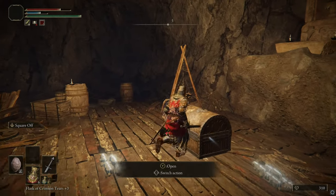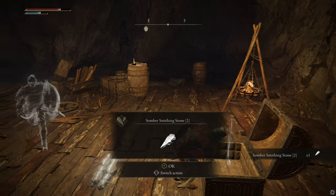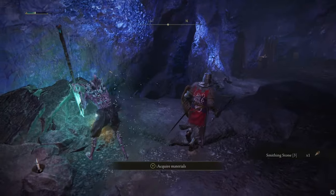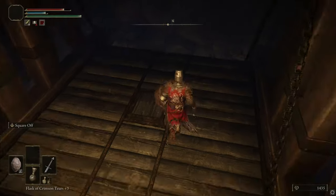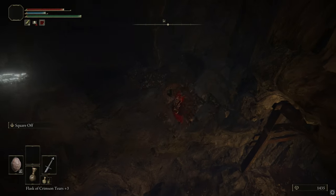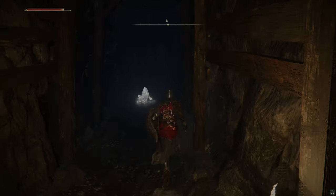It's definitely worth making your way through this cave because there are a lot of materials for you to get — Smithing Stones 1, 2 and 3, and even Somber Smithing Stones as well, which are good to have. There are also quite a few elevators in this cave, so it's worth jumping off and checking every single corner, making sure you do not miss any materials.